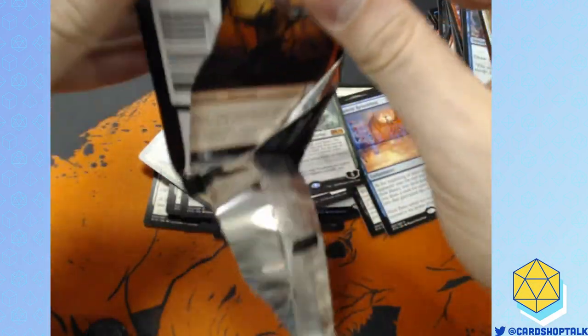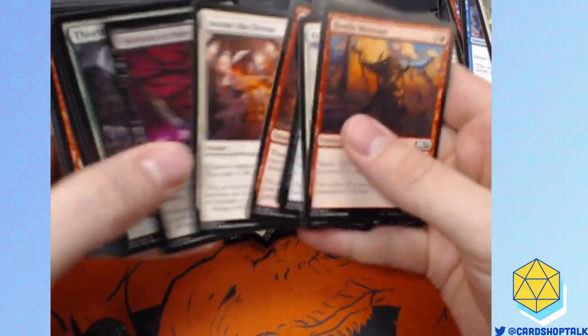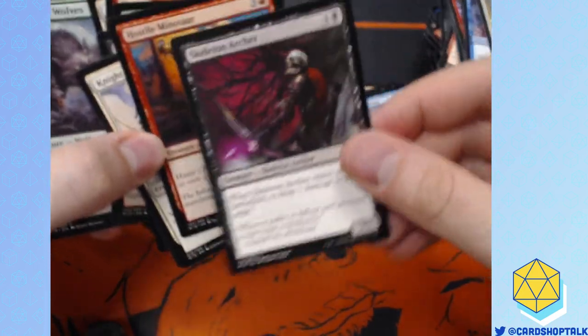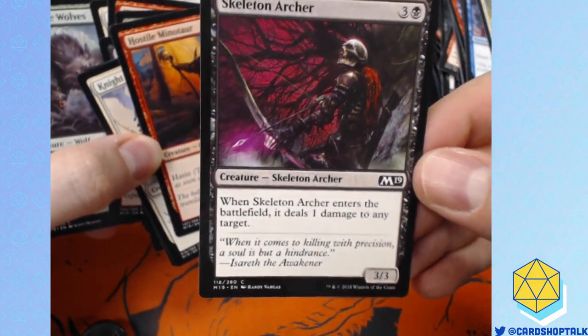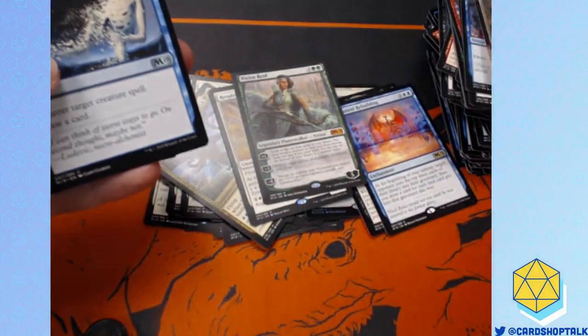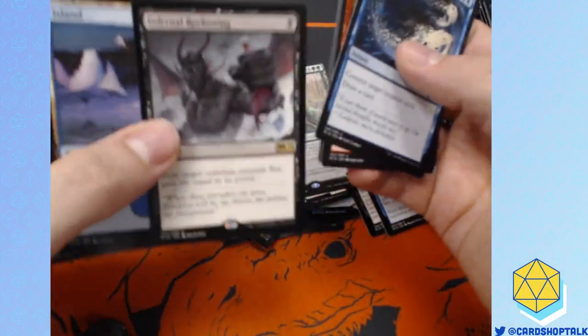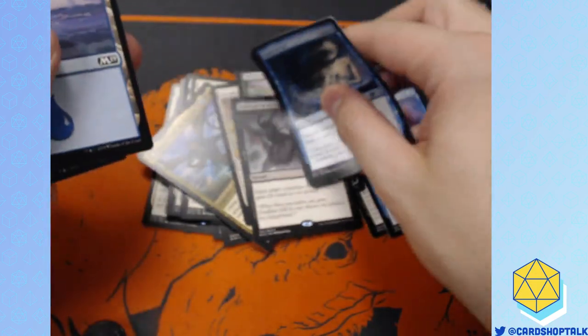I'm going to try to go really fast here, so if I'm skimming over the commons and uncommons, it's because — Skeletal Archer! Death Baron synergy! In draft, you play Death Baron on turn three and then you play this guy on turn four — it curves out and you can kill someone. We're not going to dwell very much on the commons and uncommons, sorry, because we have to open a whole case before I have to open the store.